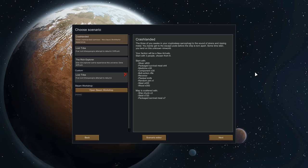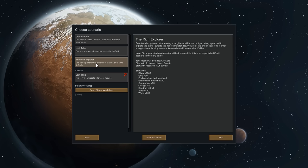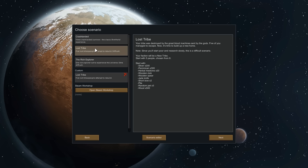By default, RimWorld offers 3 different scenarios. The 3 main variables are the number of people you start with, the amount and quality of equipment, and your level of research. The crash landed scenario is more or less the standard — 3 colonists, a good amount of equipment, and a modern level of research. The Ridge Explorer scenario lets you start with only 1 colonist instead of 3, but gives you better equipment and a slightly higher research level. The tribal start creates its challenge the other way around: more colonists (5 this time), but low-level equipment and significantly reduced research, leaving them technologically far behind the crash landed scenario.